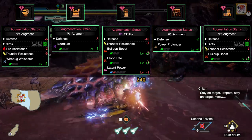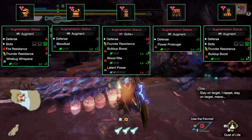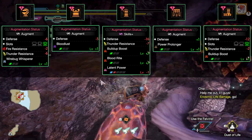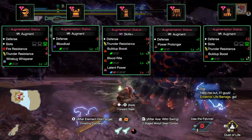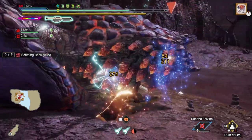This is what my current augments are looking like if you're trying to recreate a similar version of the build. You can of course get any of these augments on whatever part you want. Aside from having at least one level of Build Up Boost, none of these are actually necessary. The ones I would personally recommend are Wirebug Whisperer and Bloodlust. I definitely got lucky with the arms here and having Bloodride is a nice extra comfort bonus.